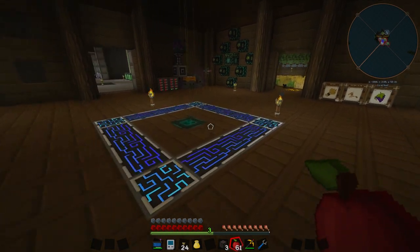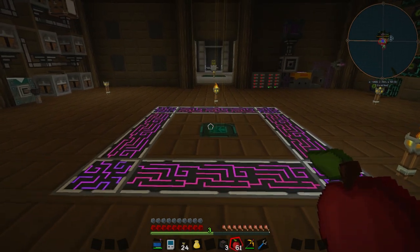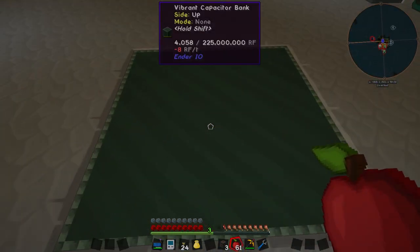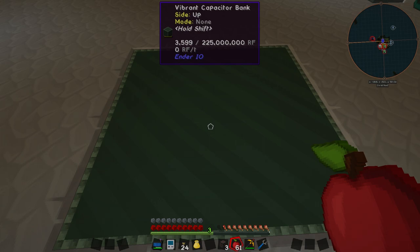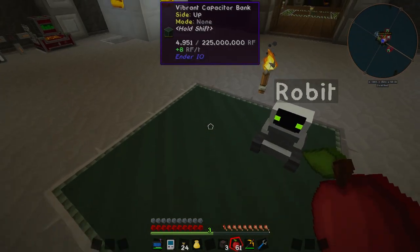There is one little drawback to having such an amazing system that quadruples all of your ores, and that is power. If we have a look at this capacitor bank over here that can hold up to 225 million redstone flux, you will see that it is hovering right around zero — because overall we are losing power right now, and that is not a good thing.